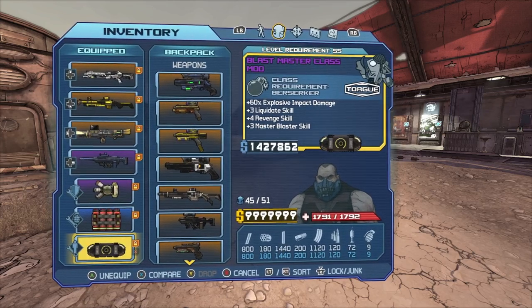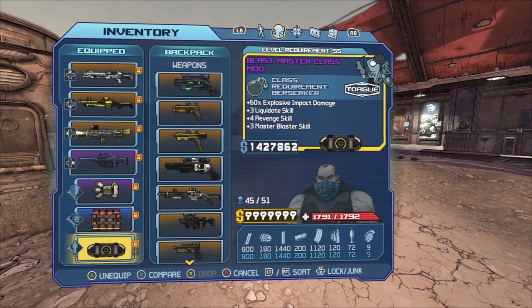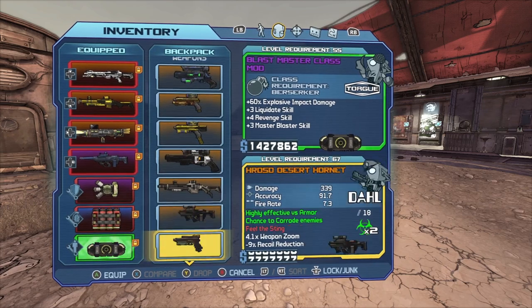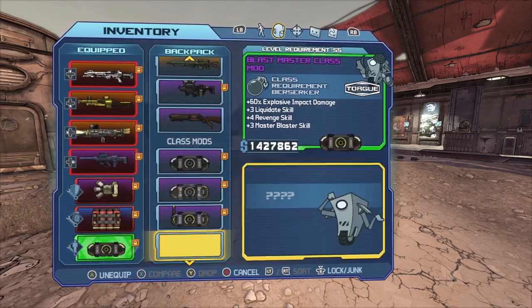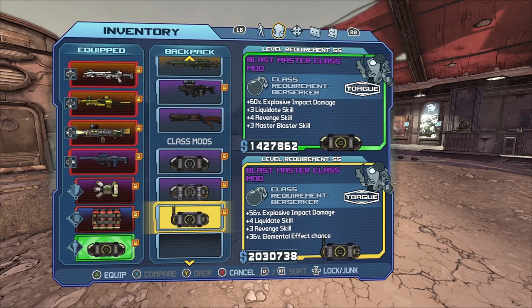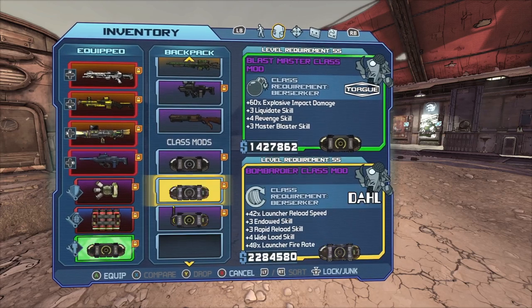You want to use the Blast Master class mod, which I have here. There is another one you can use, but this one's a little bit better because it has three different skill tiers on it. The other one just has elemental effect chance but doesn't give you the Master Blaster skill, which is unfortunate.